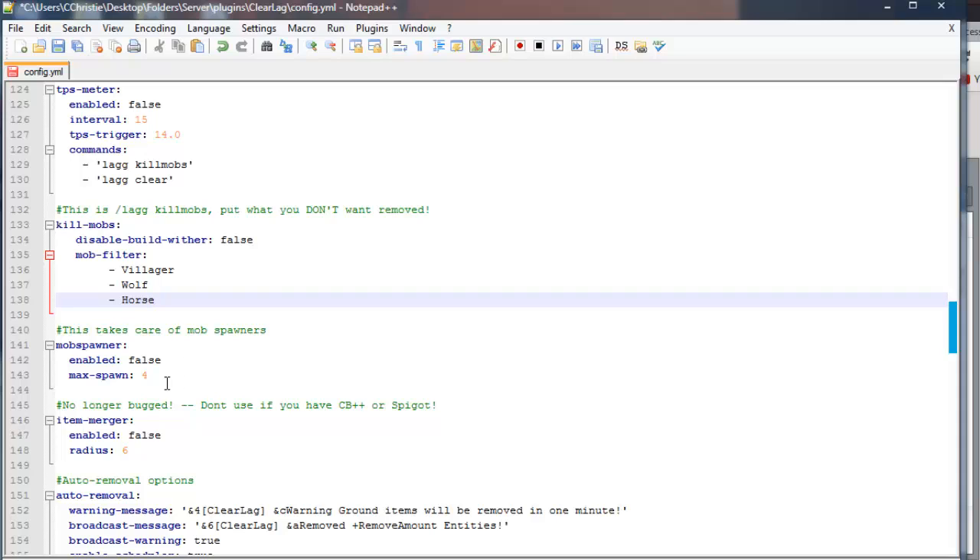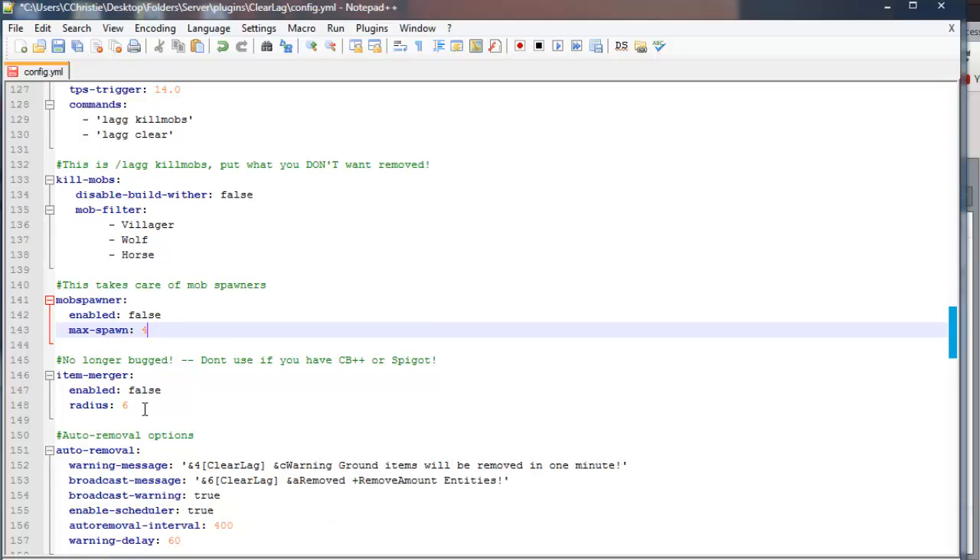This takes care of mob spawners — this is the max amount of things a mob spawner can spawn at once. And there's an item merger. It says don't use if you have CraftBucket++ or Spigot — I don't think we have CraftBucket++. I think this just merges items if there's a ton of them around each other into one big stack, which is really helpful.